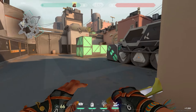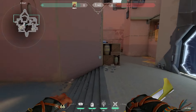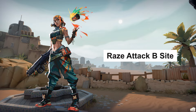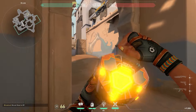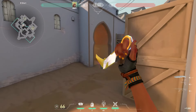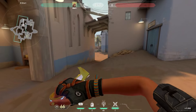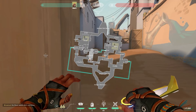Having purpose will give you a lot more consistency on Raze, because she's an agent many people struggle with in terms of consistency. Looking at B-site, you can throw a boom bot here to get someone off an early angle — it's not the best boom bot and I don't do it that much. But if your teammates are going heavy on long with a Sky dog, you really want to keep your boom bot to help clear hookah.